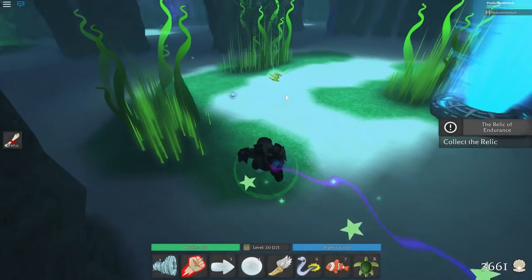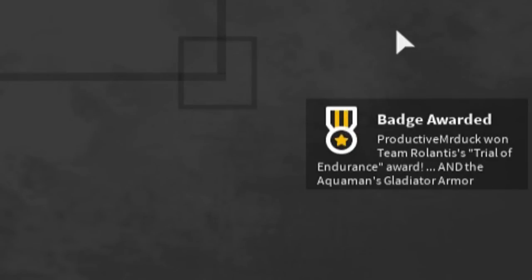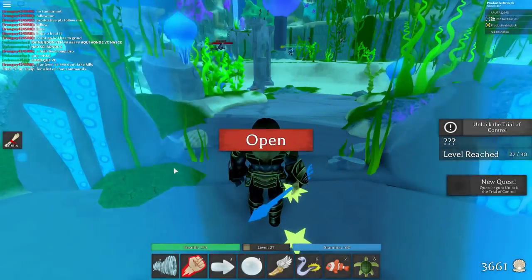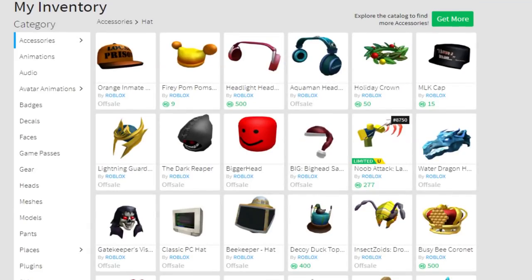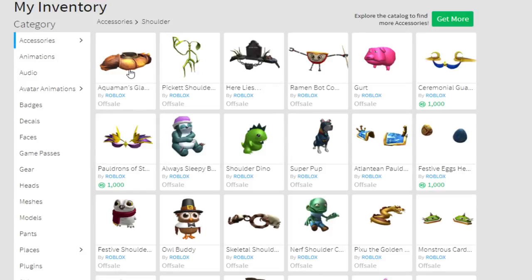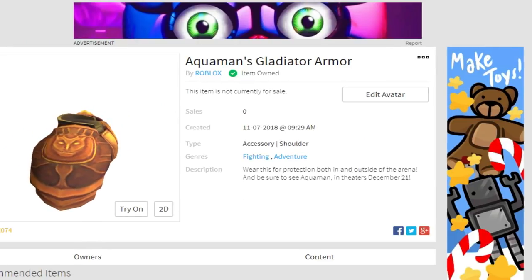The Relic of Endurance will spawn right next to this teleporter right here. Just swim up to it and you have completed the second trial. You'll get the badge and be teleported back to the main game on Atlantis. Now if you go to your inventory on Roblox, head to accessories and then shoulder accessories — you will find Aquaman's Gladiator Armor right here and you will own it and be able to wear it on your character.